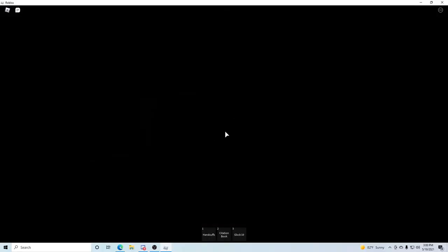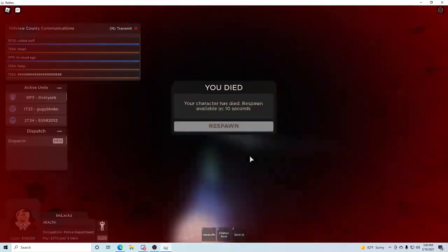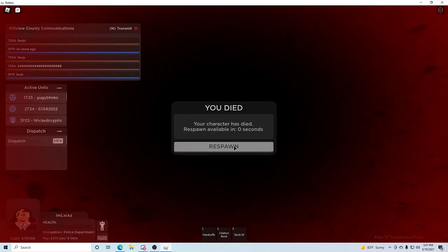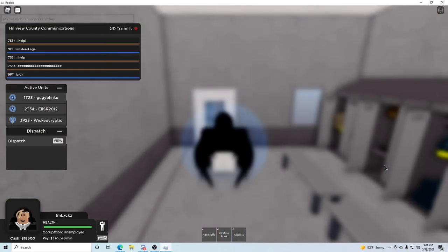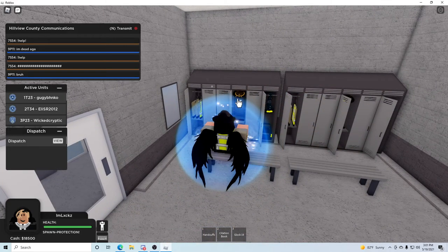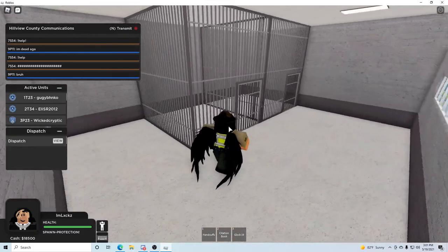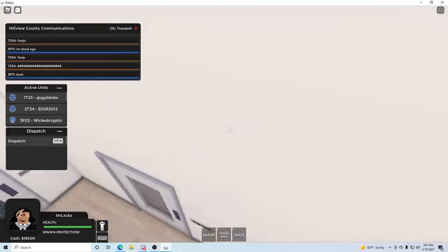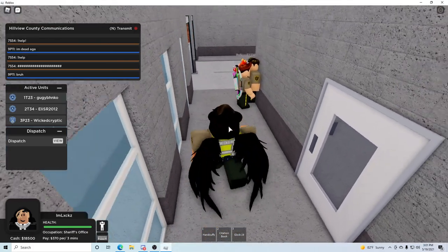Alright, let me try to get another car. I'll grab a different one this time. I just died again — alright, it's whatever. We're gonna switch teams anyways. We're gonna go to the sheriff's office. I'm pretty sure the sheriff's office is like the exact same as the police. Nope, nevermind — the cells are a little different, buildings are different, obviously.